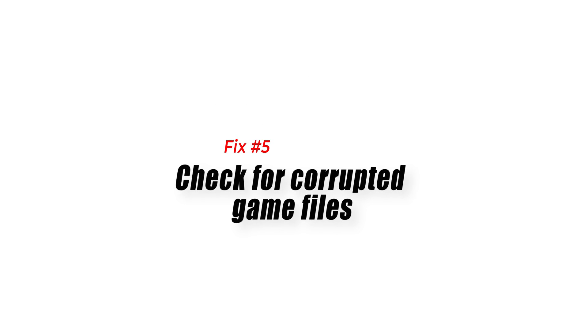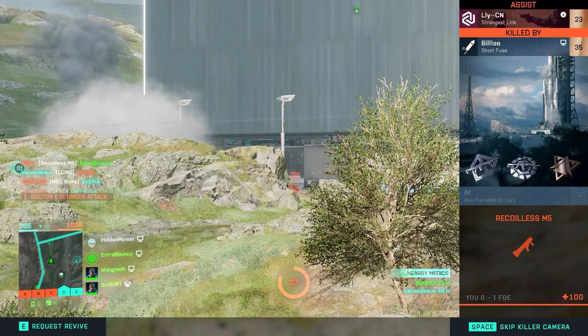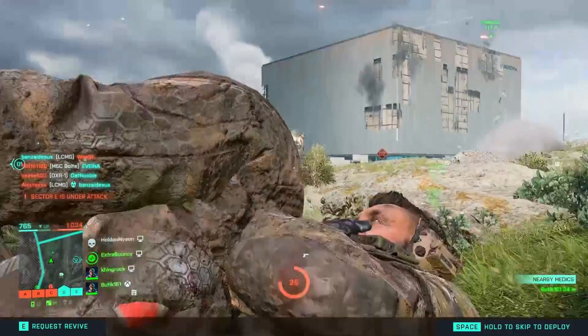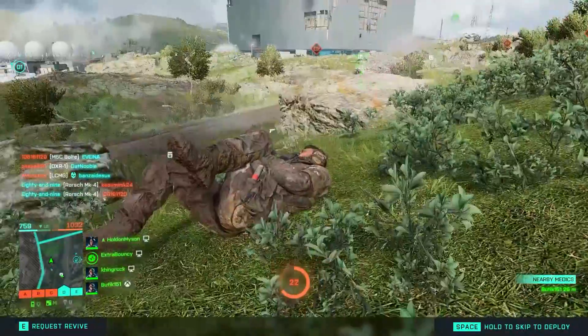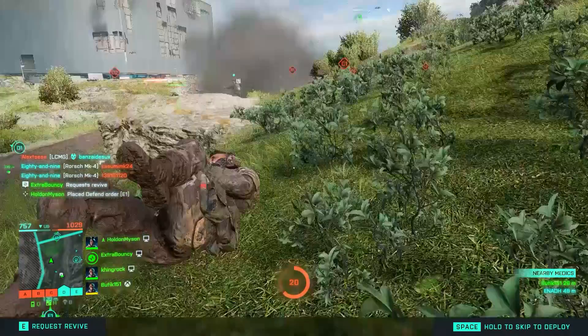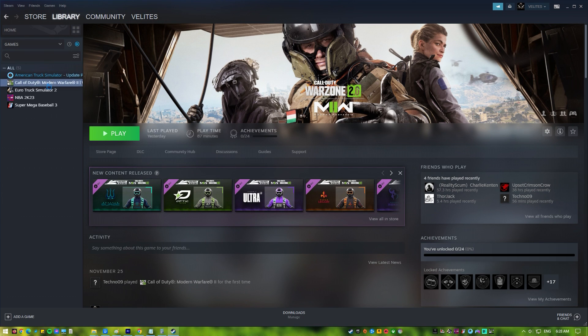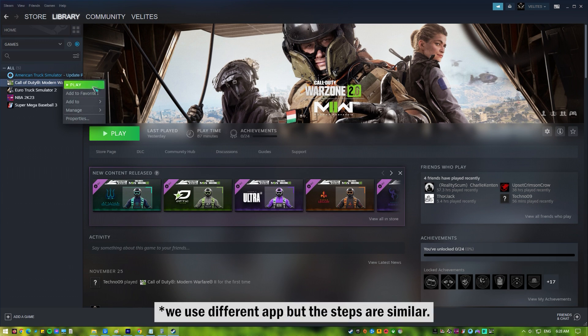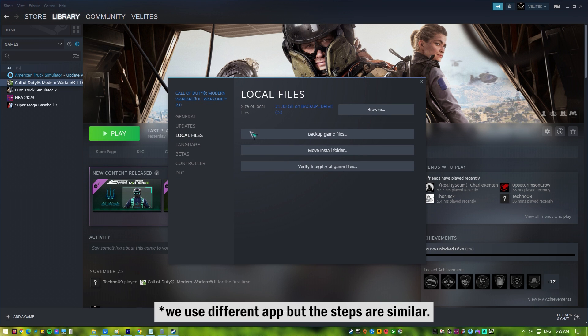Fix number five: check for corrupted game files. Damaged or corrupted game files might block a game from starting. If Battlefield 2042 won't launch on your PC, you can ensure that the local game files are updated and working to fix the problem. If you're playing Battlefield 2042 on Steam, open the Steam application, go to your game library, and right-click on Battlefield 2042. Then click on Properties, go to the Local Files tab, and select Verify Integrity of Game Files.